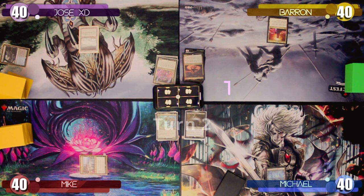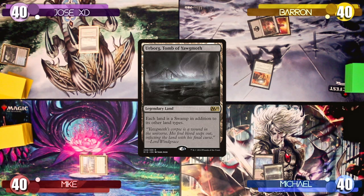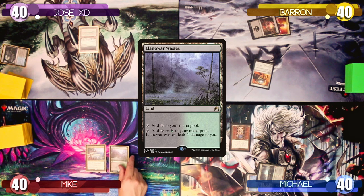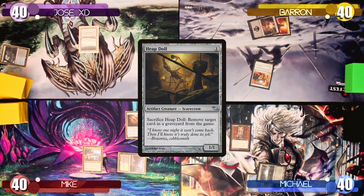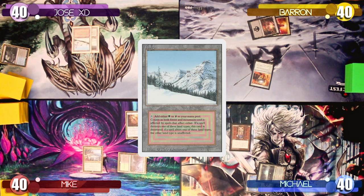Turn two starts with Baron playing a Swamp as his land for turn, tapping two mana to play a Mind Stone. Michael drops an Urborg as his land for turn and taps two mana to cast a Scroll Rack. With nothing else he passes to Mike, who plays a Llanowar Wastes and taps it for one colorless mana to play a Heap Doll. Jose draws his card for turn, drops another land, and passes to Baron.